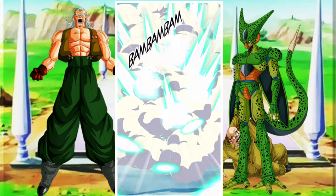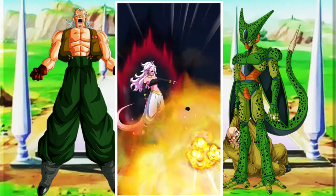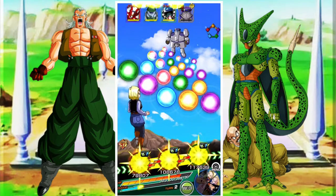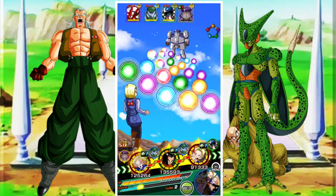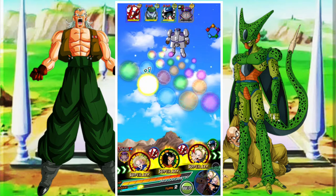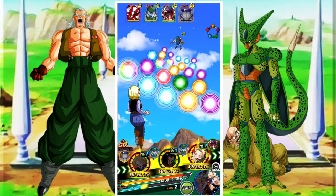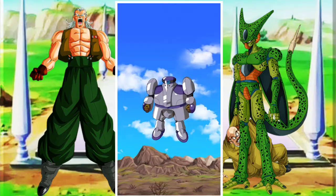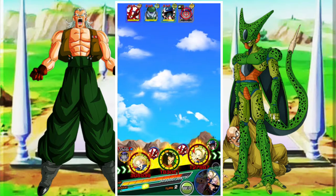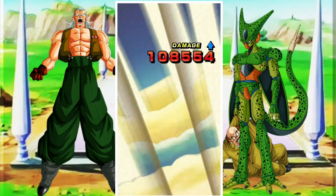Overall with this team, the idea is that you're going to link Android 14 and 15 with Android 13 as your first rotation. Then you're going to have Android 21 and first form Cell floating, and Android 17 and 18 linking up in the other rotation. You really need to link up Android 17 and 18 Future quite early on because they gain 70% attack and defense at the start of turn, but also gain an additional 70% attack and defense when they are both in rotation together.